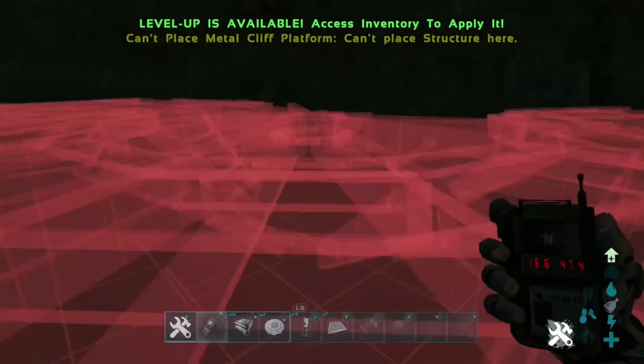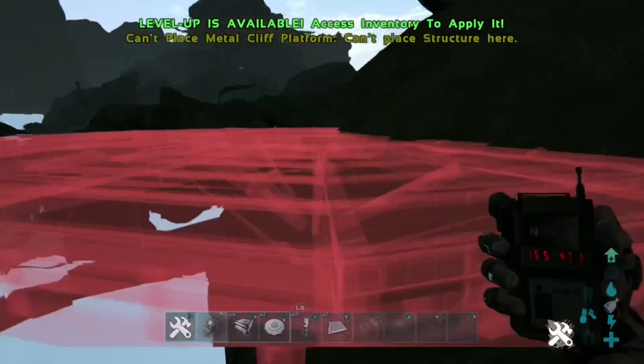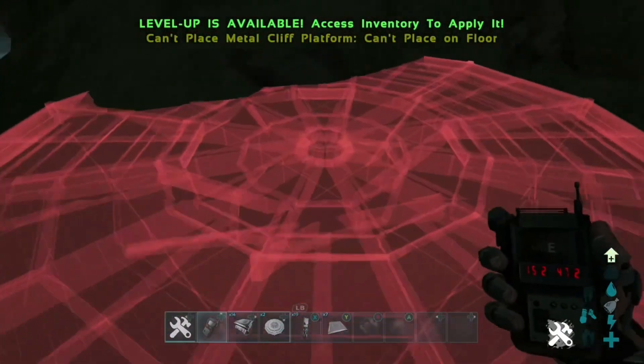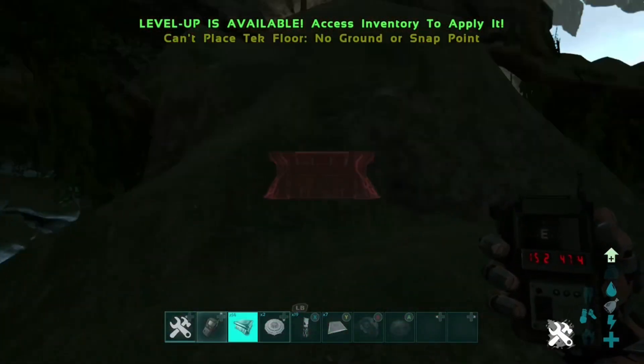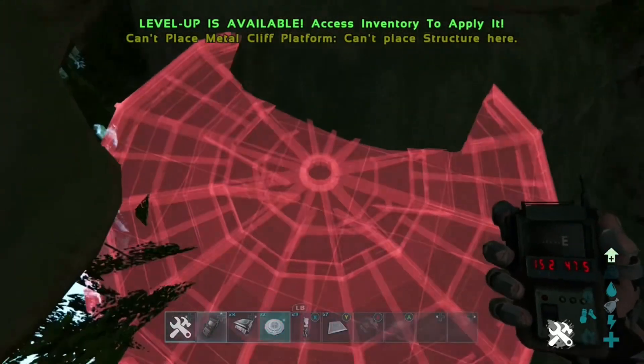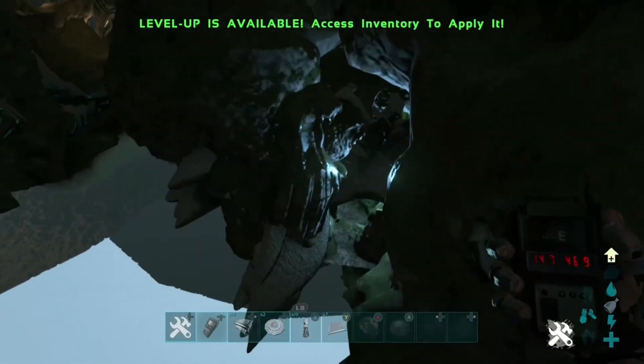Wait a couple of minutes and I'll be showing you the best part of this glitch — it's absolutely insane. It's the biggest mesh glitch on Extinction right now. It's a full flat checkerboard area, which is super insane, and it's basically alpha-sized.